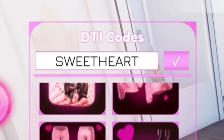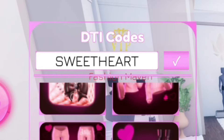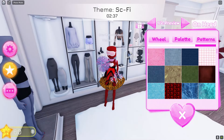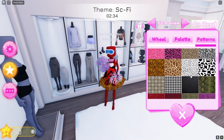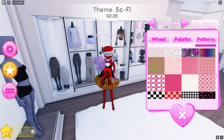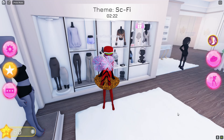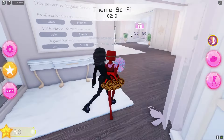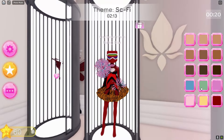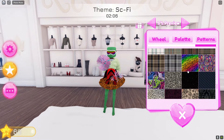Absolutely amazing guys — this is the dress we got, pretty cool. Let's just make the ugliest outfit ever. The theme is sci-fi, so basically you've got to make your outfit like an alien. We should make our skin green — I'm just going to pretend to be an alien. We do already look like an alien, so let's make the skin green. There we go, we do look like an alien right now.